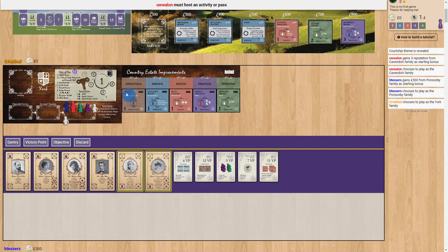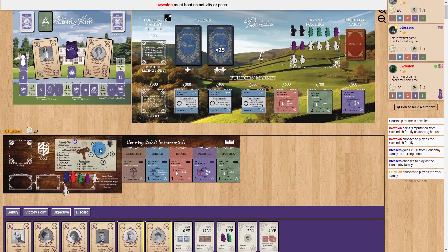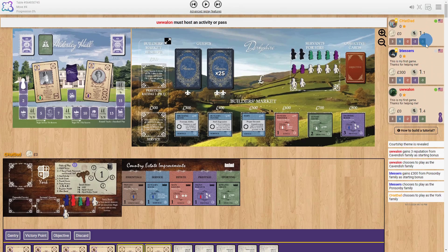Reputation is something to always keep track of — it is also points at the end of the game. The higher your reputation, the more points you get. It goes up to six, and once you pass 6.5 it goes to max, which can go to max 0.5, shown as 7.5 on BGA.